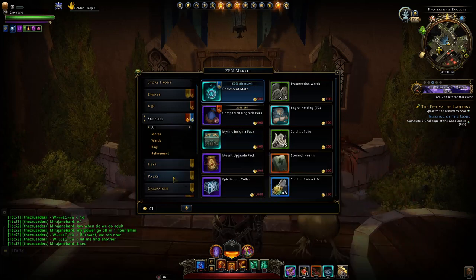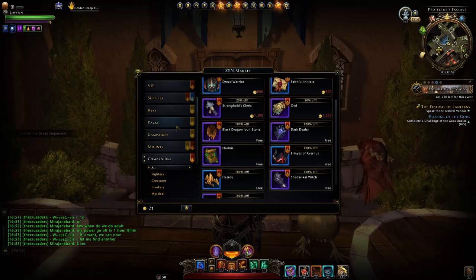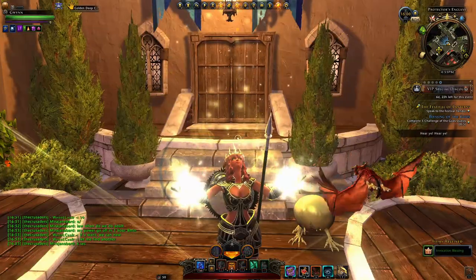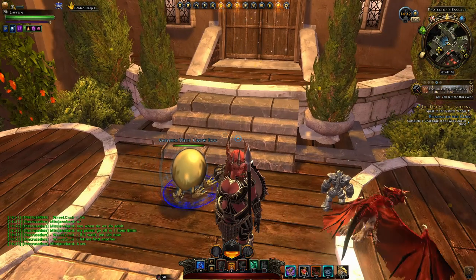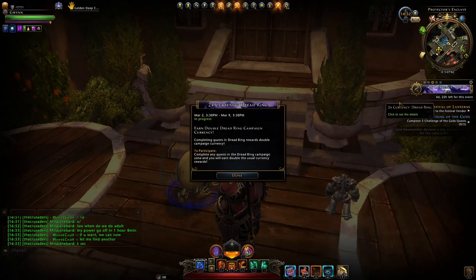Additionally we have 20% off all companions and 20% off VIP. You can get that 20% off through invoking via these celestial bags of refining — not that great since you can already get it that way, but it's there.